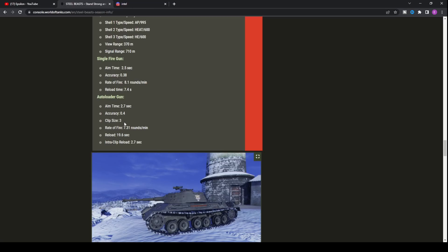One thing to note is the tank has 0.4 accuracy with the autoloader and 0.38 with the non-autoloader version, so it's severely inaccurate. There's almost no point playing the single-fire gun — autoloaders always have more potential to deal a lot more damage. It has a 2.7 second aim time, 0.4 accuracy, three shots in the clip — you lose about 10% of your DPM but it'll be better in all other regards. The inter-clip reload is 2.7 seconds, which isn't the best.